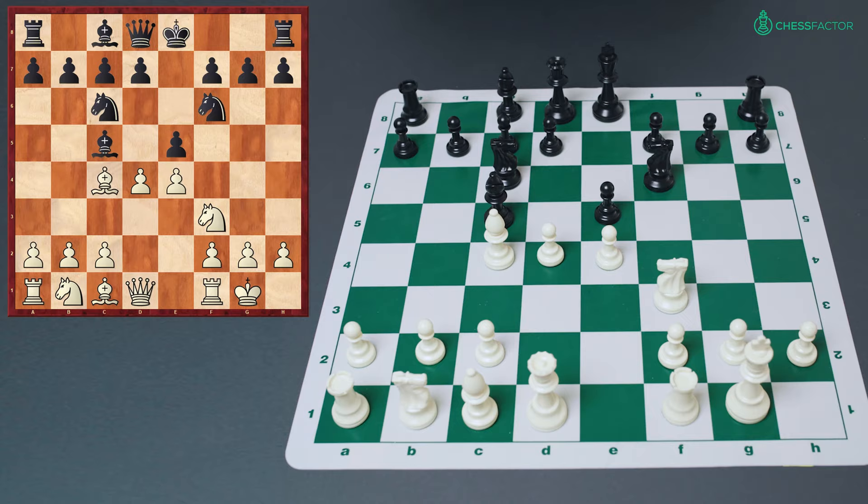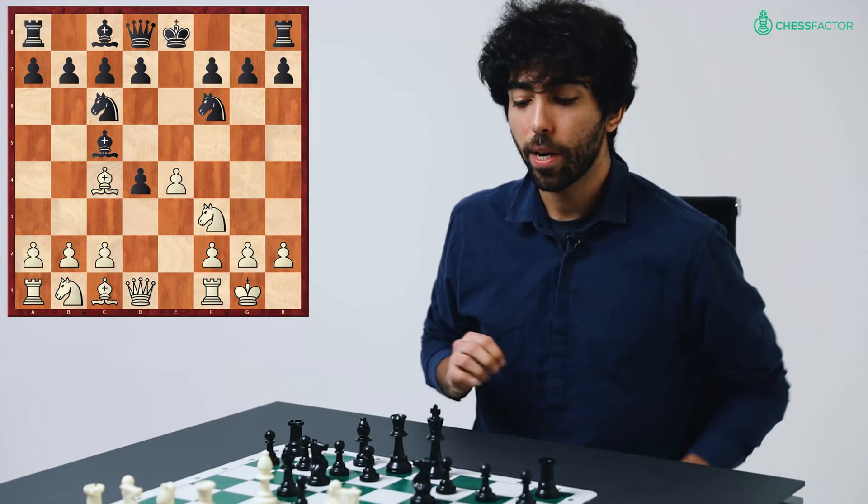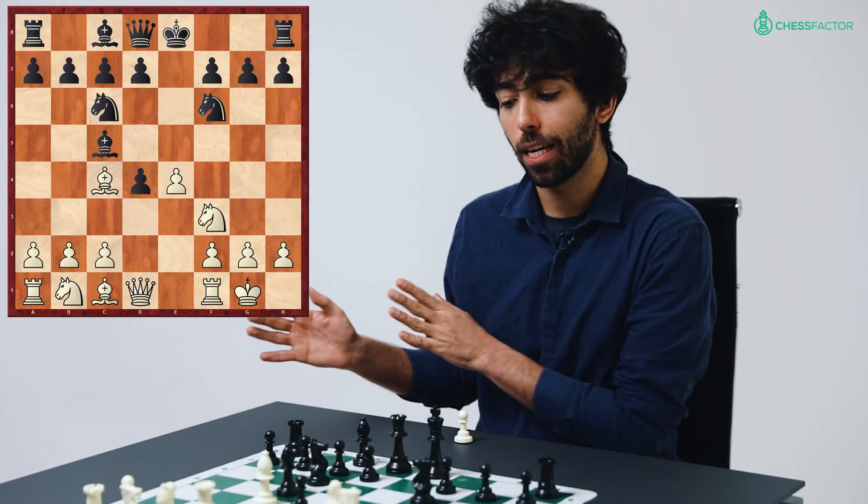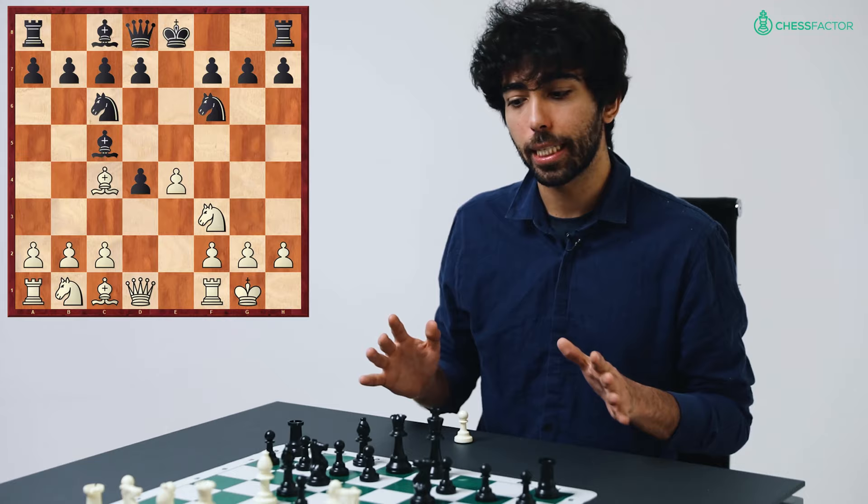If black captures exd4, we are now into the Max Lange Attack, which is another popular opening especially at the club level. We will examine the theory of the Max Lange Attack in the context of the Two Knights Defense, so we will not cover this here as it will be covered in a separate video.